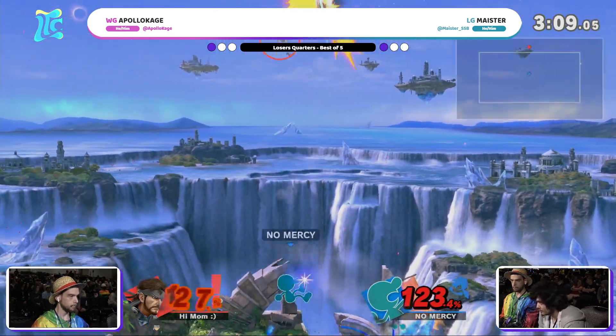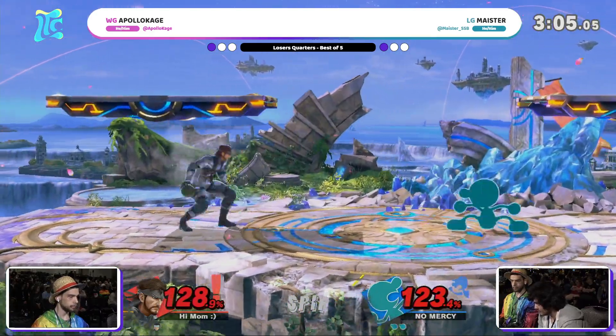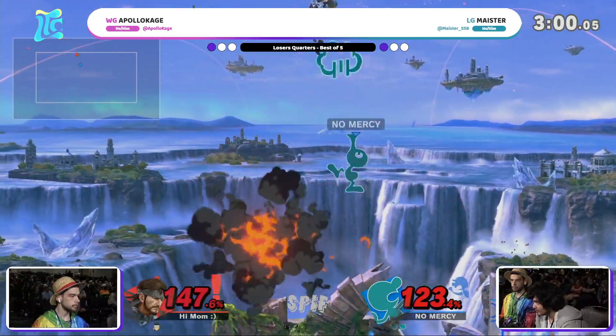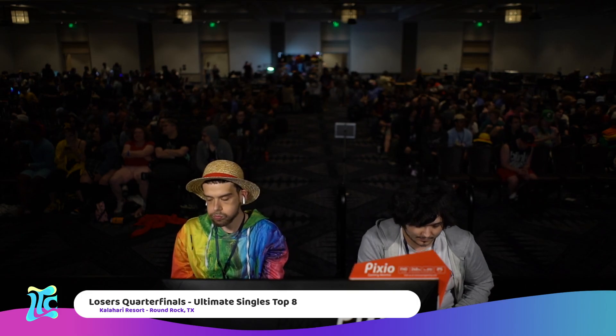Meister wants to throw it out often so that he actually has access to the bucket later. This damage is climbing — AK looking incredibly unsafe. Snake in theory has a pretty bad disadvantage state, really a tough time getting juggled, and Game & Watch is one of the best jugglers in the entire game. That up air can detonate those grenades. And Meister going up 2-1 — he's one of the top seeds in this tournament, and he is playing like it.